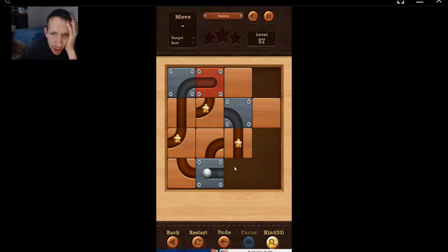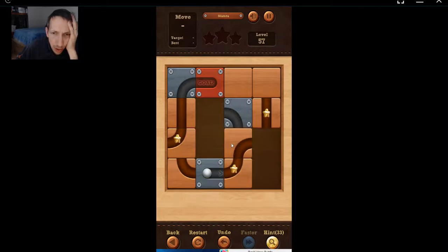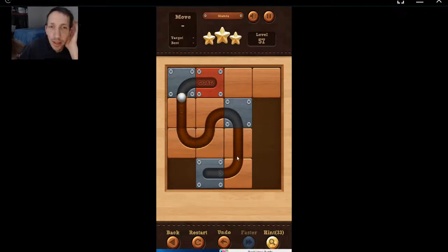And of course we'll get this block out of here. So we need to get that out of there. We have to put that like there, this up to there. There, that's how I get it. Got it.